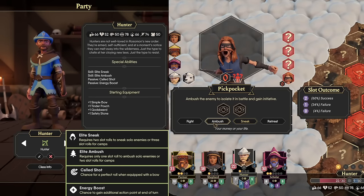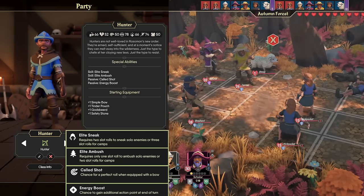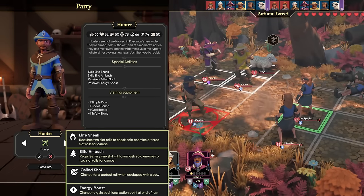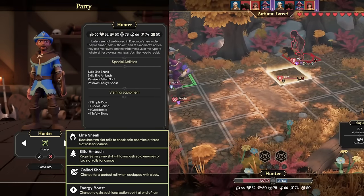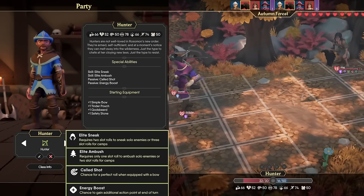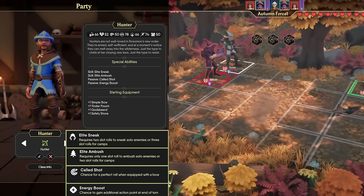After that, we have Elite Ambush, which requires only 1 slot to ambush a solo enemy or 2 slots for camps. With their already incredibly high awareness, if you just take a couple of awareness items, you'll basically be guaranteed to ambush enemies, which is a huge bonus to any team. They also have Called Shot, which gives them a random chance to perfect an attack with a bow, giving you a big incentive to take a bow with a heavy attack and roll the dice on that every single time.